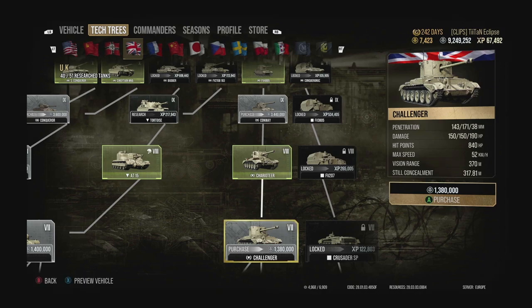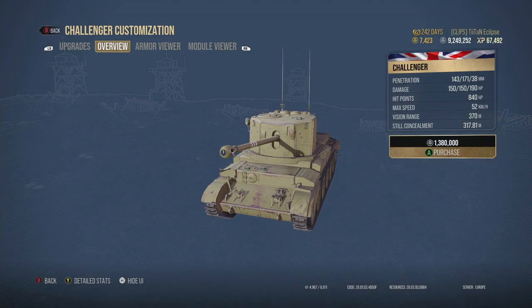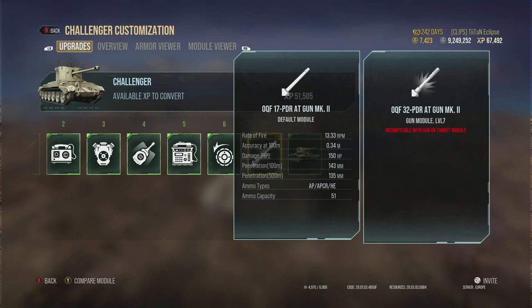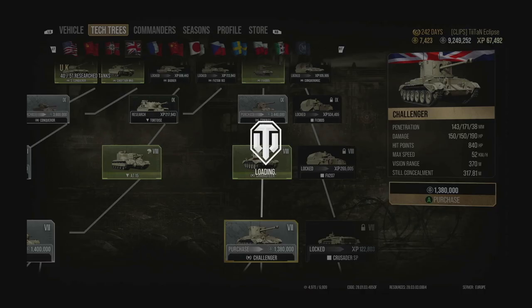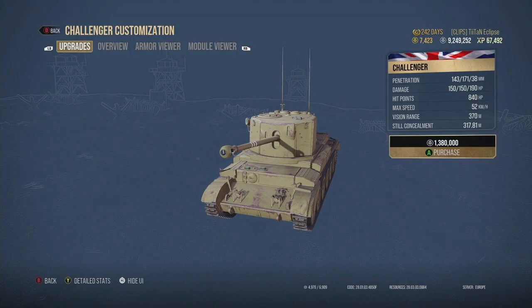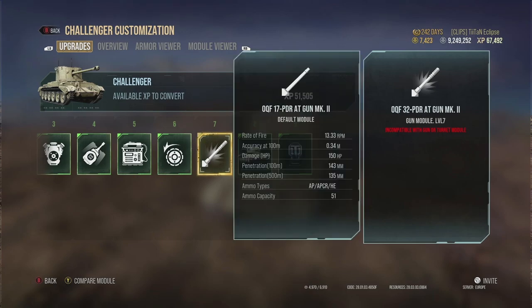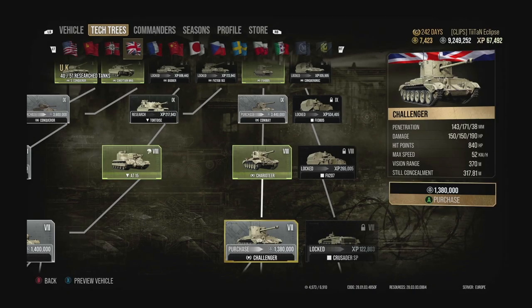You have fantastic steel concealment, really good vision range, and a gun that puts out damage incredibly quickly. 150 damage per shot is really nice. When you get it fully upgraded you get the 32 pounder, which has significant advantages. It has 240 alpha on the top gun and dishes out damage super quick. You can really get this thing into the right positions - there are videos on the channel using the Challenger showing that gameplay.